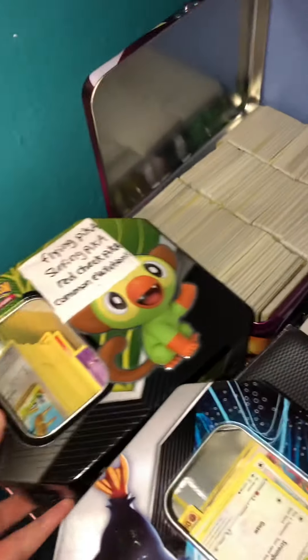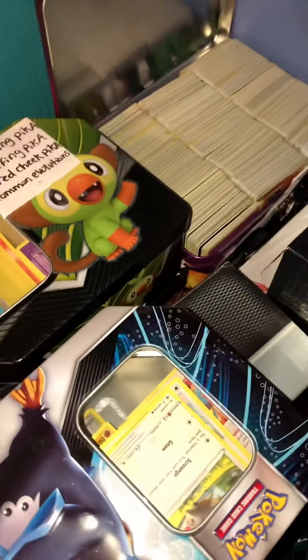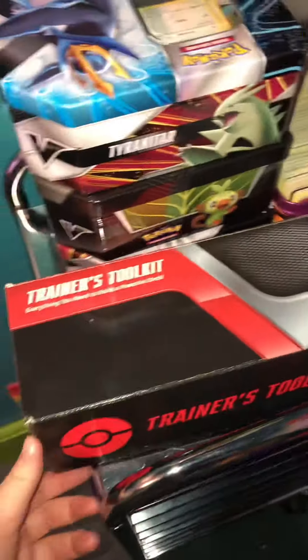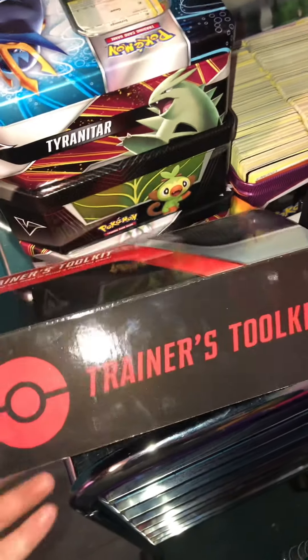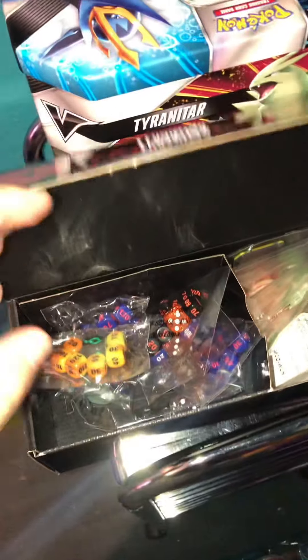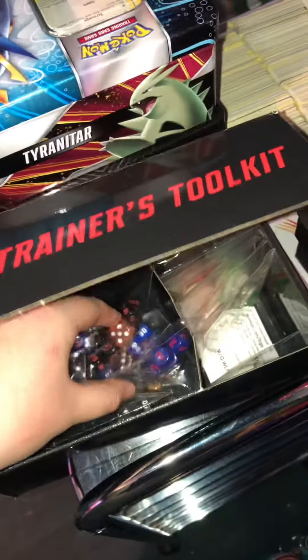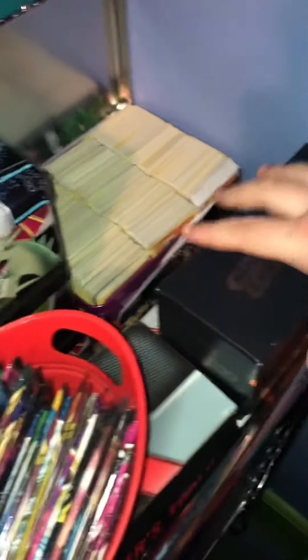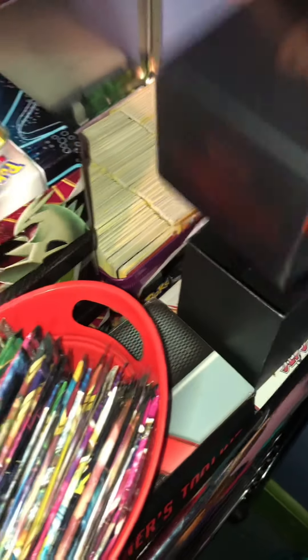Right below that I have a Tyranitar 10. And then in this Trainer's Toolkit I have dice, some different sets, and then the little cardboard pieces.